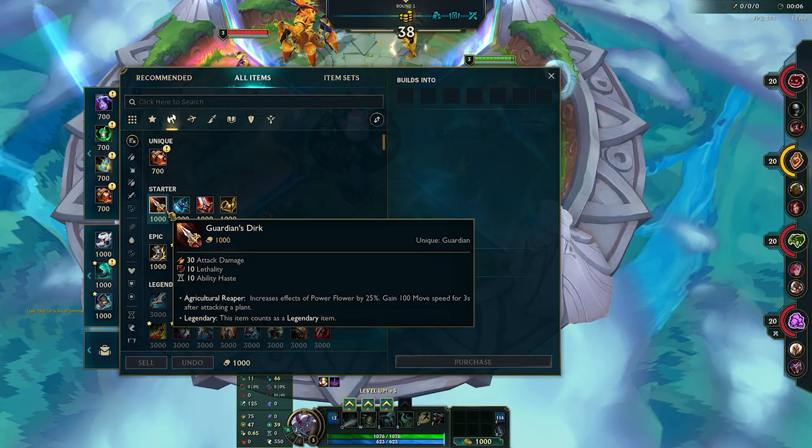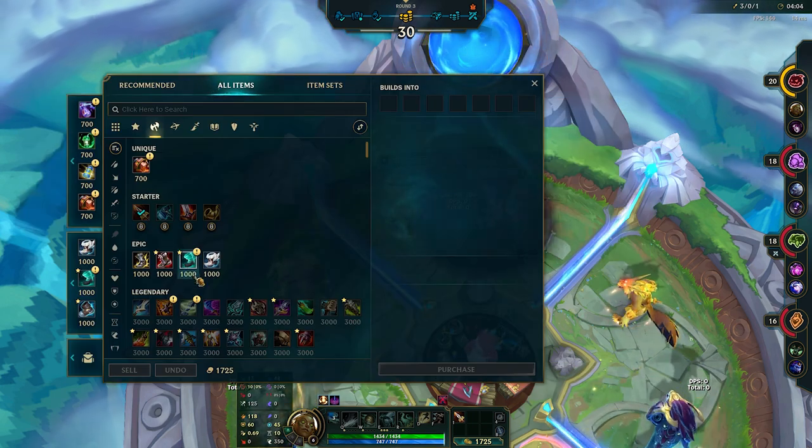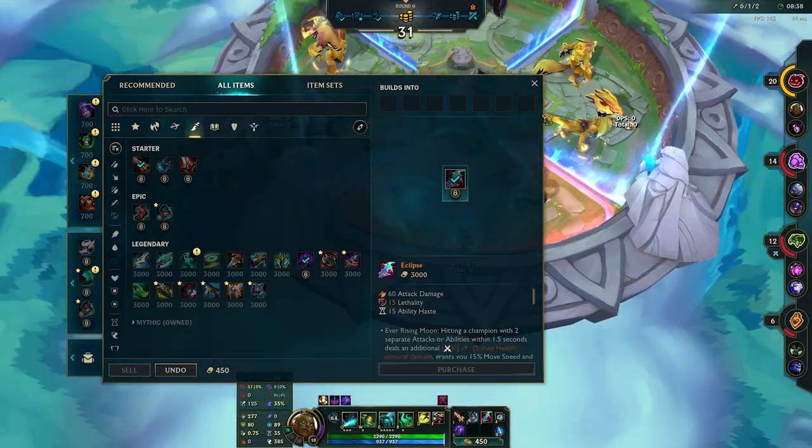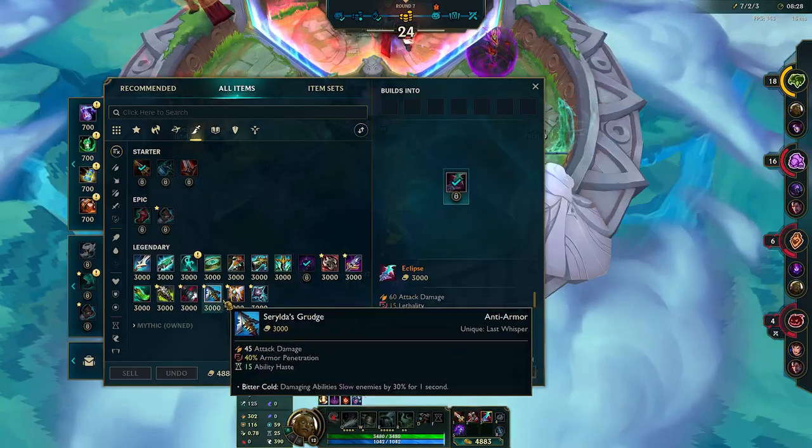The items are as follows: start with Guardian's Dirk. Pick either Armor or Magic Resist Boots depending on the teams you are against. Pick Eclipse as your Mythic, then Edge of Night, followed by Maw of Malmortius if the team is AP heavy, or just Black Cleaver if it is AD.